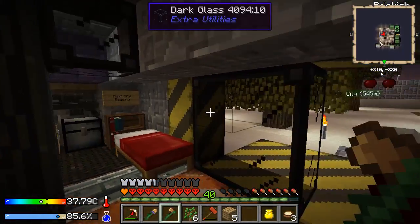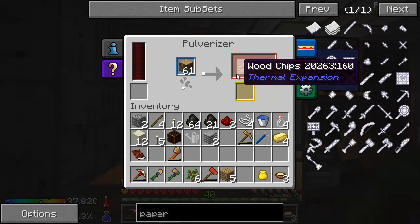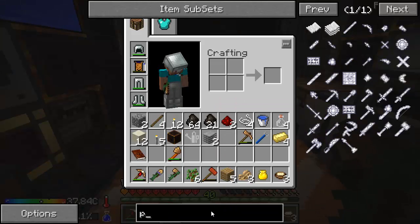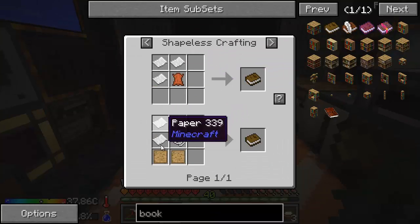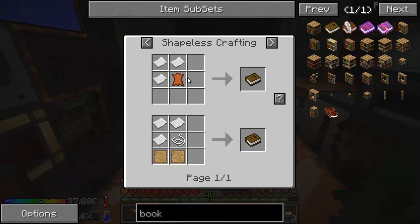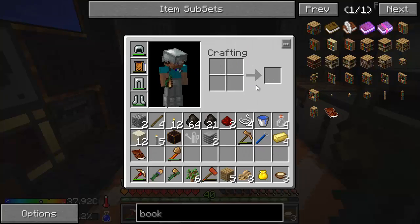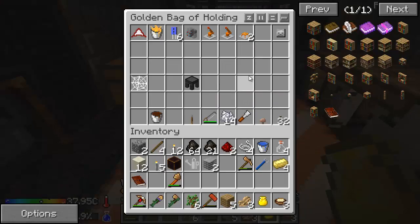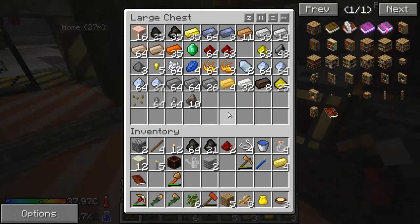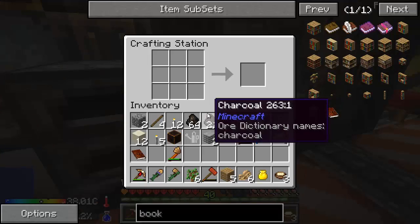All right, to get a book — how much paper did it need with the alternate recipe? String, paper, paper, pattern, pattern — so three of them. I have leather, I could use that too. Did we get any bookcases when we went traveling? Nope, we did not. Darn. I should go back to the city and just harvest the bookshelves that are already there. Already out of power? You suck, pulverizer. Oh, there's a lot of paper. Okay, we're good.